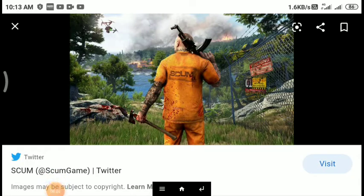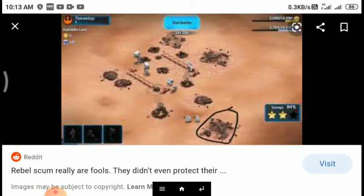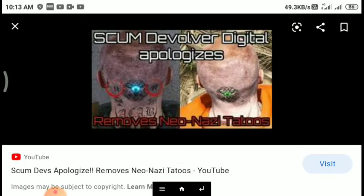Hey friends, now we are talking about the SCUMM Headquarters Center. SCUMM is an upcoming multiplayer online survival game developed by the studio Gampard. It is available under the Steam Early Access Program.